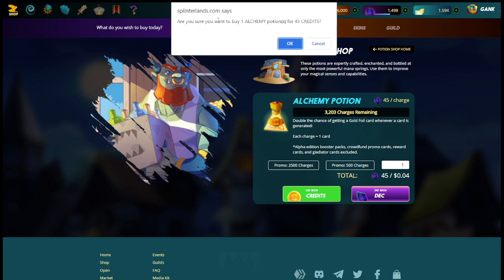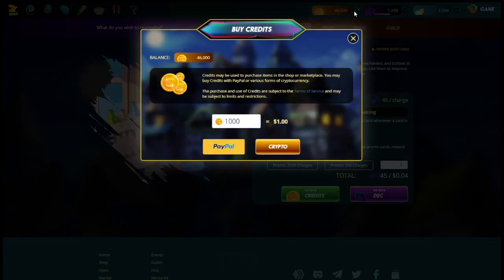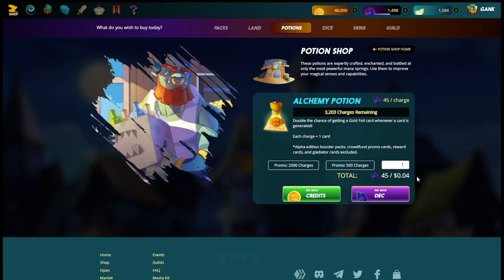Just to show you — you can buy one Alchemy potion for 45 credits. We're not going to do that just yet. We're going to go back up to the top where it says 'Buy Credits.' You hit this plus symbol and you can see 1,000 credits equals a dollar. So we were just offered to pay 45 credits for one potion, which is truly 4.5 cents. This means those prices are accurate when you're not using DEC.